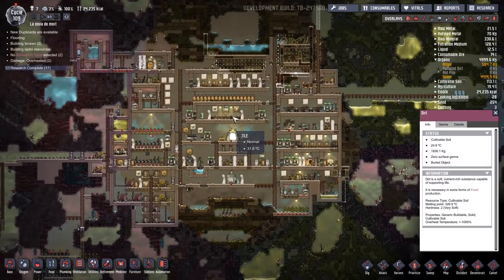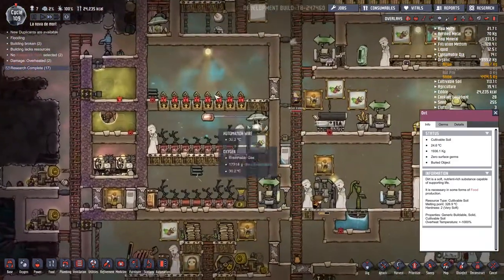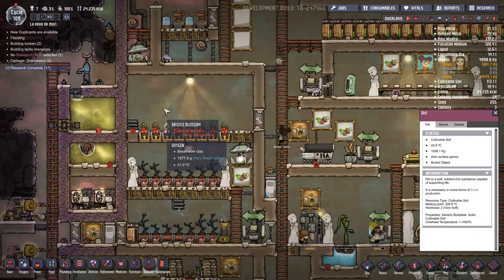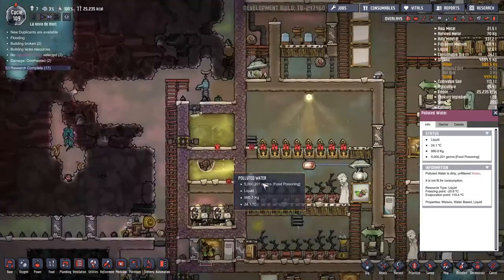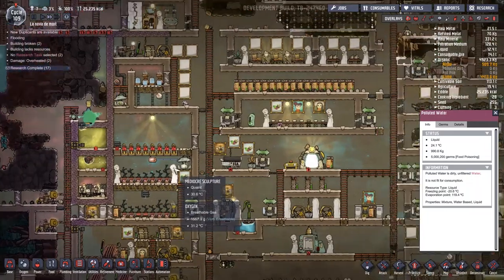Hey guys, welcome back to What's Not Included. We're playing in Lanova del Morto. Most of my issues revolve around the fact that this is the only farm I've got running here. These bristle blossoms at the top are a bit fickle about whether they want to work or not. The reason is I'm trying to warm up this patch of water to kill the germs in it, which means there's not much of a gradient here, so it's not pulling out as much heat.